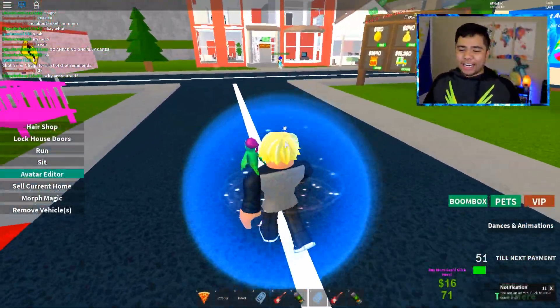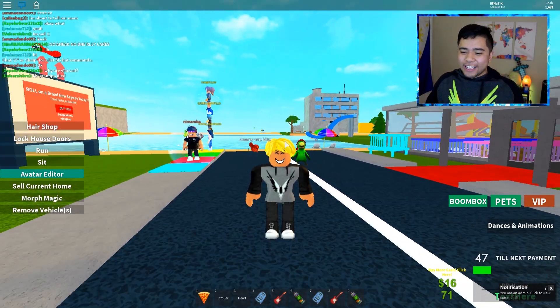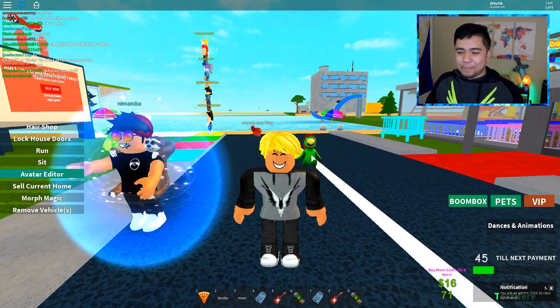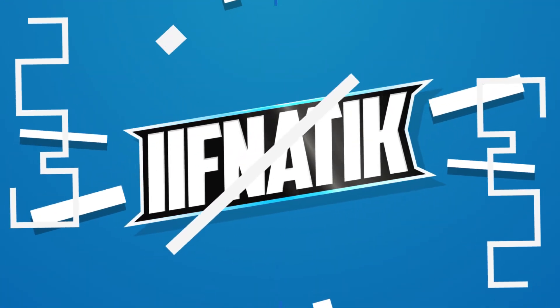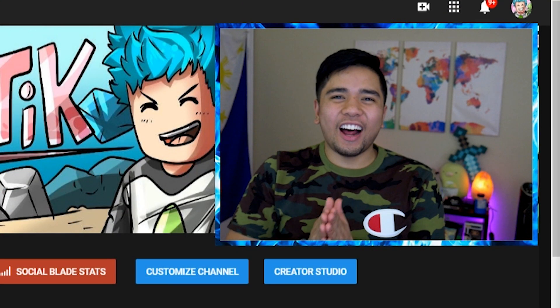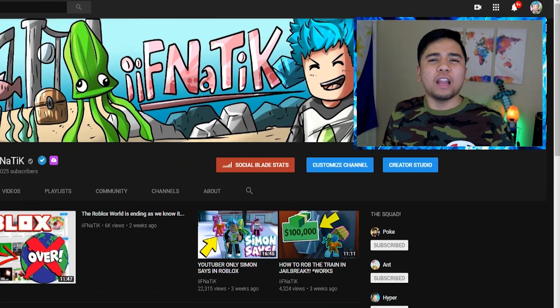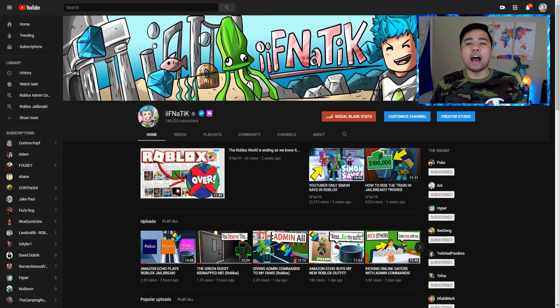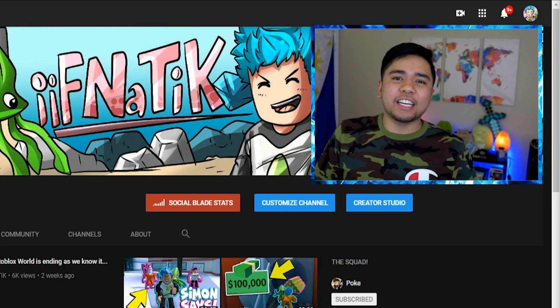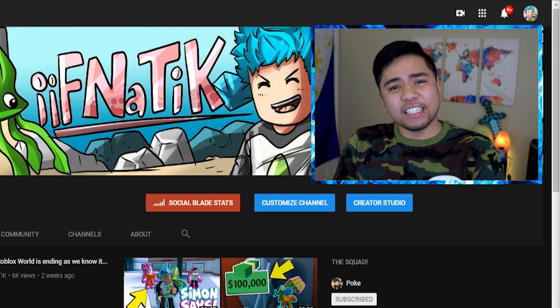Alright guys, here we are back in Adopt and Raise a Baby and as you guys can see we look exactly like Logan Paul. We kind of have Maverick on our shoulder. What's up boys and girls, I'm Fnatic here bringing you another video here on Roblox and in today's video we are going to be using admin commands to become the one and only Logan Paul inside of Roblox.